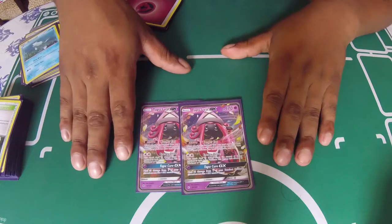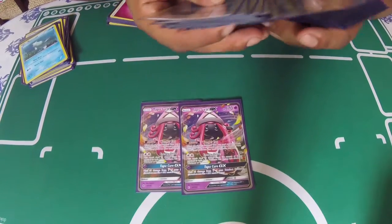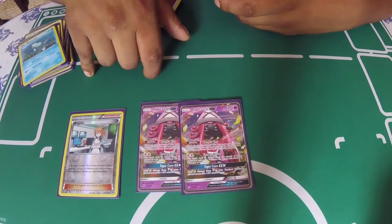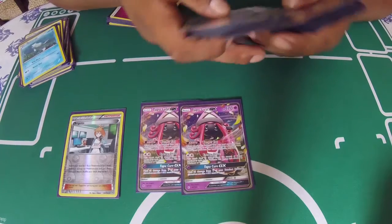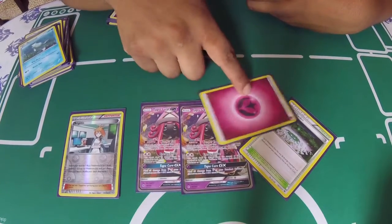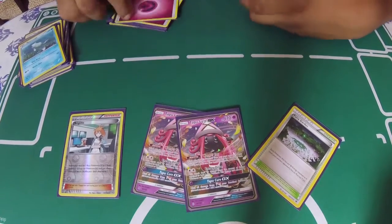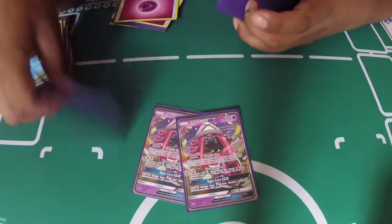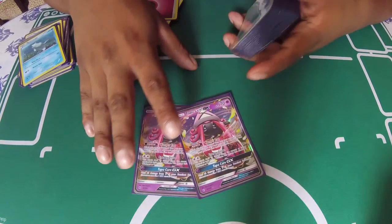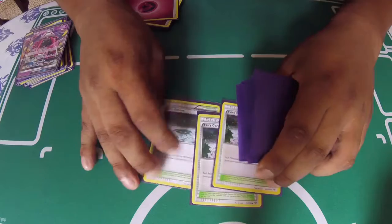We're running double Tapu Lele-GX because this deck relies a lot on Supporters. One of the main Supporters you want in your opening hand is Brigette, because you want to set up your Ralts, maybe a Remoraid, and go from there. Or if you have Vulpix, you have Fairy Garden out with a Fairy Energy attached to your opening Pokémon — switch it out, bring out Vulpix, search for two cards. This deck has a lot of combos. Tapu Lele is crucial for consistency getting what you need.